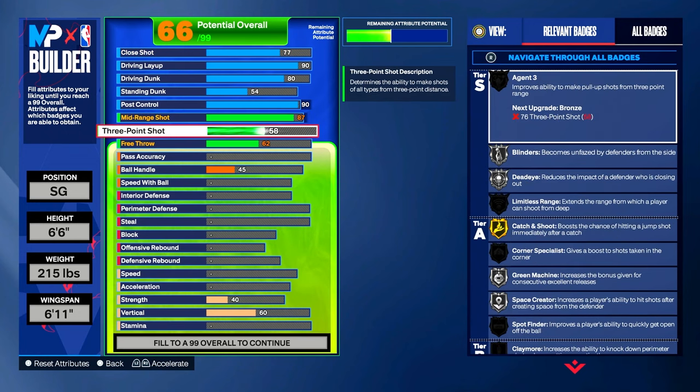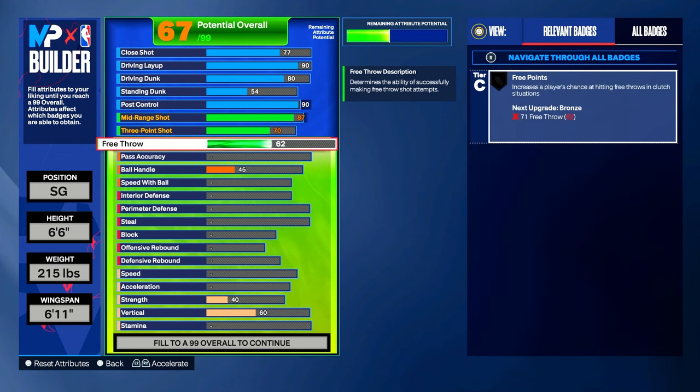For the three-point shot, we're gonna put it on 70 — Michael Jordan could hit from three but he wasn't known for his three-point shot. Free throw — we're gonna put our free throw to an 80, which puts the badge Free Points on silver.